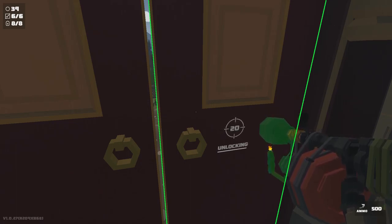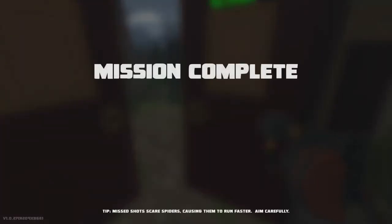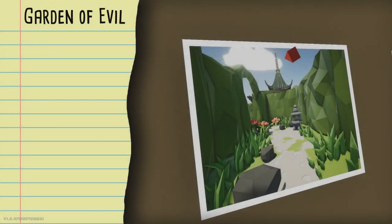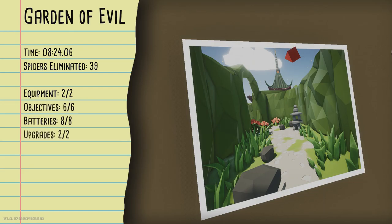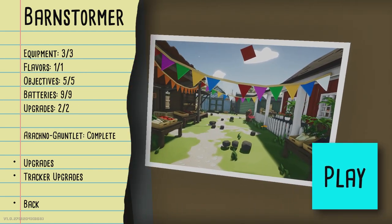That takes care of that mission. The achievement associated with it — well, there are two: the one for the mission is to destroy the hedge maze, and the other is to kill a web spider after you've been webbed. That will come naturally because you're going to get webbed when you first start. Just have a shotgun handy and blast them when it happens. There's also one where you can kill a spider with a revolver from a distance. The next mission is the barnstormer one and I'll make a new video for that — thanks for watching and have a good day.